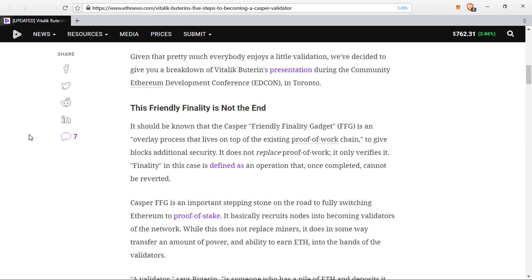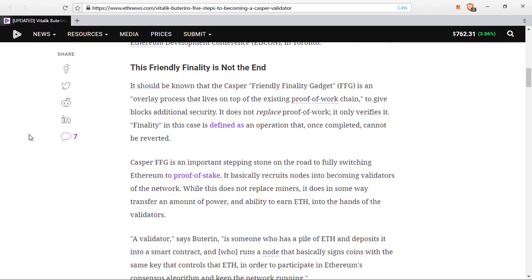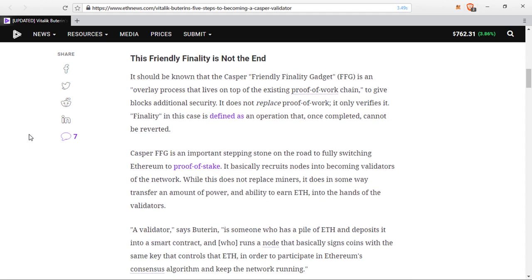Casper FFG basically recruits nodes into becoming validators on the network. While this does not replace miners, it does in some way transfer an amount of power and ability to earn Ethereum into the hands of validators. A validator, says Buterin, is someone who has a pile of Ethereum and deposits it into a smart contract, and who runs a node that basically signs coins with the same key that controls that Ethereum in order to participate in Ethereum's consensus algorithm and keep the network running.